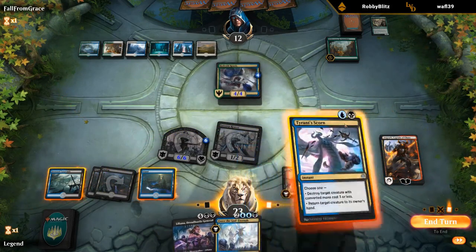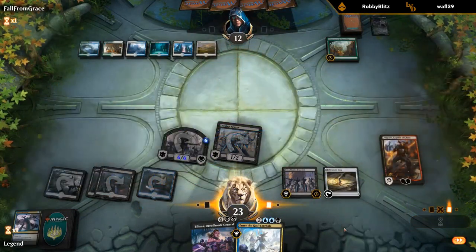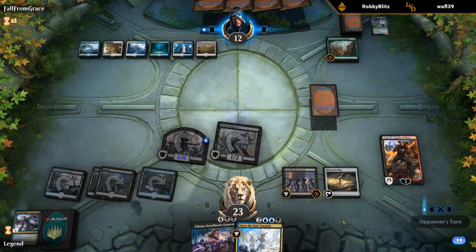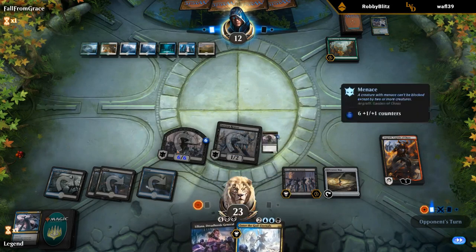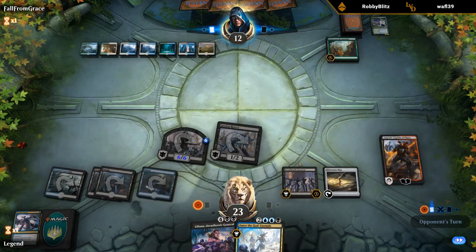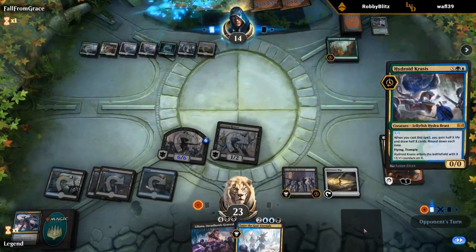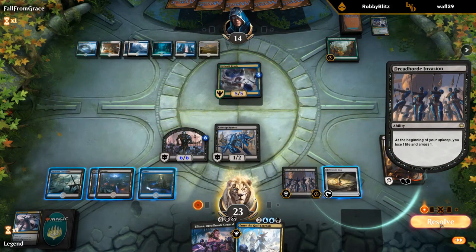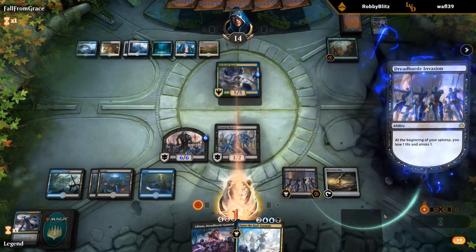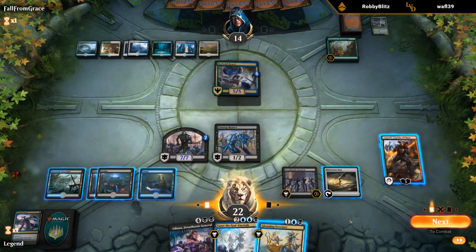They just don't have anything at instant speed. Still gonna keep Angrath at three, and I don't think I'm scrying on upkeep. Let's see — do we have lethal? Four, ten — yeah we would have lethal if they don't have anything, since we amassed and this is a seven power token. They're still dead here unless they have something. We'll draw, hope to draw land. They probably drew into something by now though.